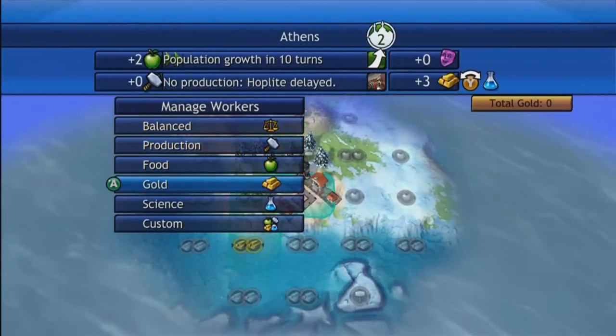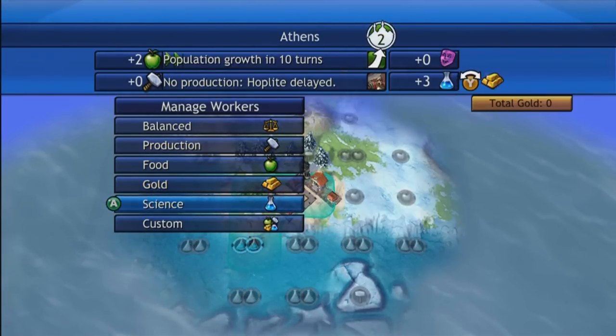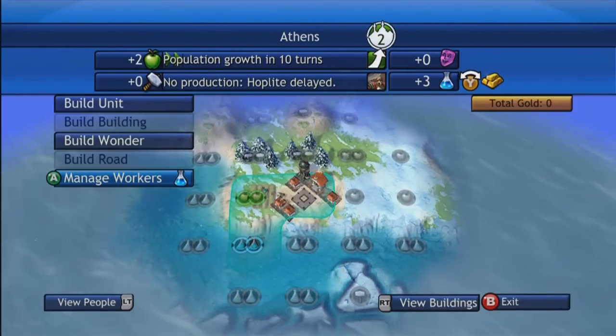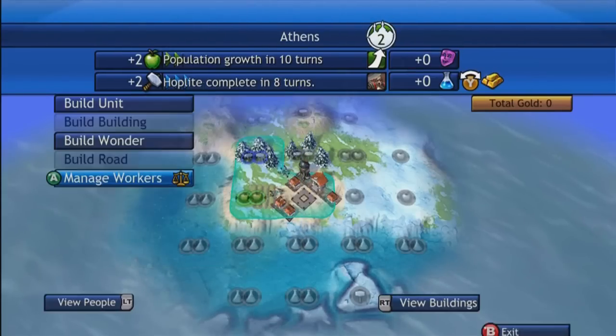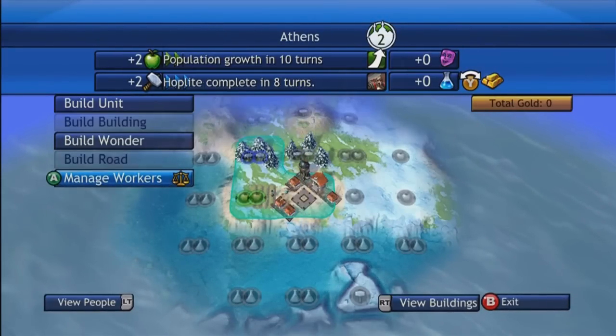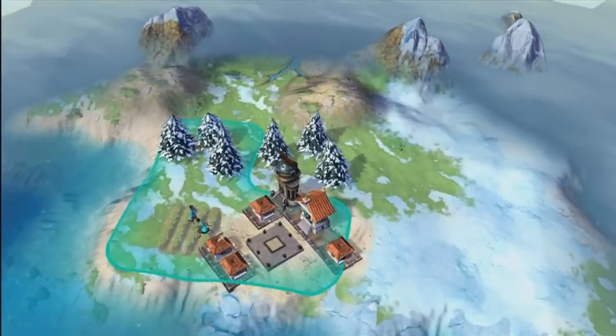You can manage your workers and control what they do. I like starting just with science, but actually you want to start with production or balanced so you can build a warrior really quickly, then you can go out and explore.